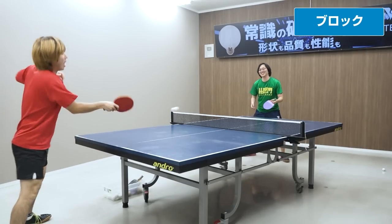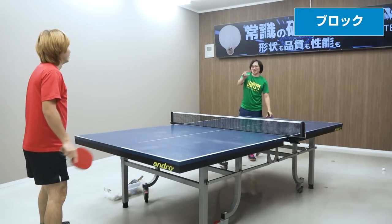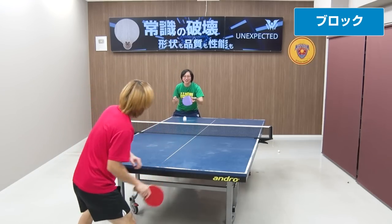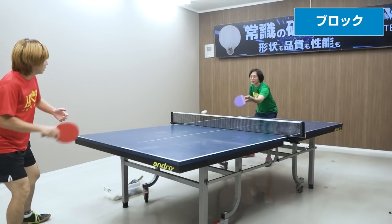めちゃくちゃ止まってますよね。めっちゃ止まってるし遅いんですよね。今回のこのスペクターの特徴はめちゃくちゃ遅いっていうのが一つあるんじゃないかなと思います。遅いラバーの中でもブロックが低く安定して止まるっていうのは結構意外と珍しいんですよね。遅いラバーだとどうしても浮いてしまうっていうようなことが今まであったんですけど、そういうのを本当に感じさせないようなラバーになっています。